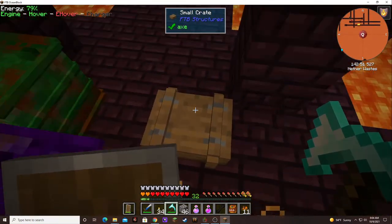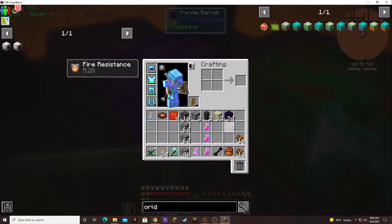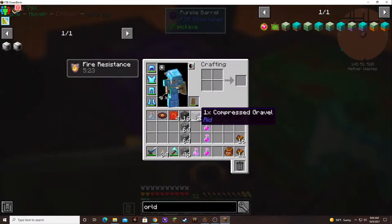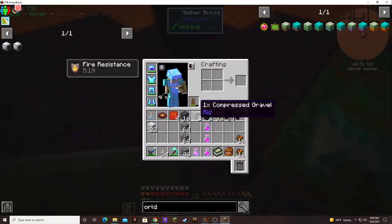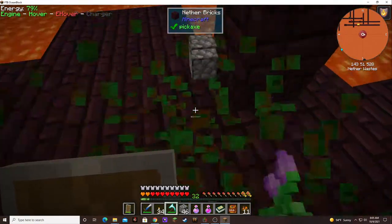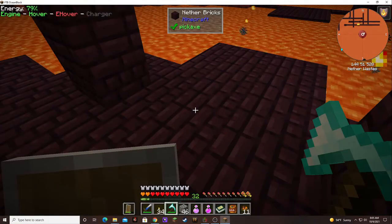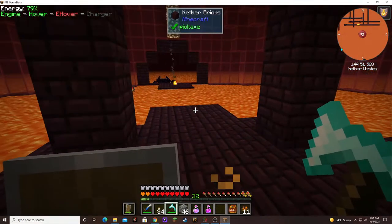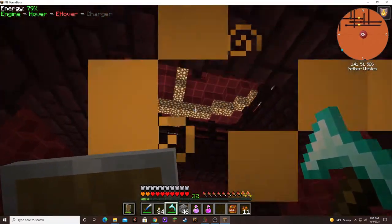Here's another small crate. I got a necrotic bone. Crying obsidian and sandstone. Purple crates are kind of good. 32 wool - I guess not. We got 'The End for Dummies' - we might need to read that. Look at all the glowstone up there - that would be good to harvest. But I already have plenty of glowstone, so if we get short, I know where to get it.